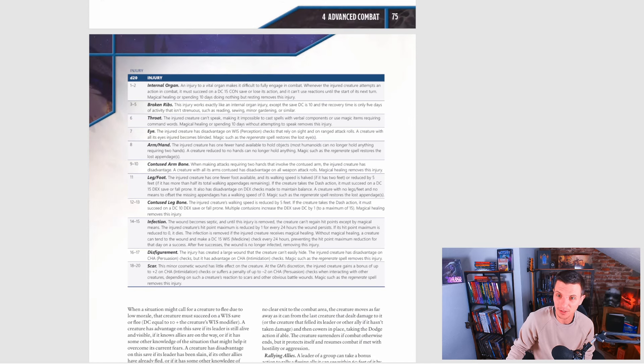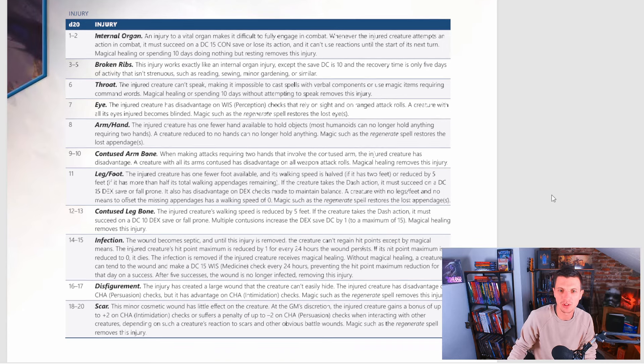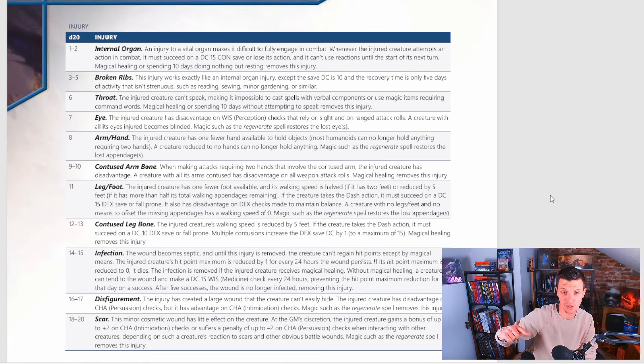When a creature sustains an injury, you roll 1d20 and consult the injury table — and I really love this table. The higher you roll, the less severe it is. Rolling an 18 to 20 gives you a scar — a minor cosmetic wound. At the GM's discretion, the injured creature gains a bonus of up to +2 on Charisma intimidation checks, or suffers a penalty of up to -2 on Charisma persuasion checks when interacting with others, depending on their reaction to scars. Basically, you become like Anakin Skywalker and get even more badass because you have a scar.